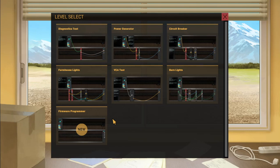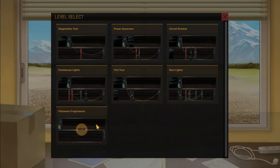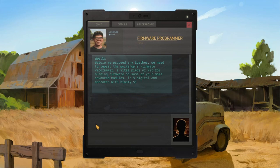Firmware programmer — oh, sounds hard. Maybe I should stop playing. Before we proceed any further, we need to repair the workshop firmware programmer — a vital piece of kit for burning firmware on some of your more advanced modules. It's digital and operates with binary signals. The VCA is still useful though — you can use it like a gate. I don't even know what a gate means, but got it.